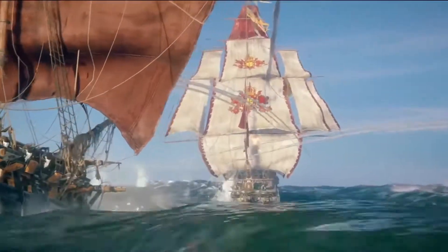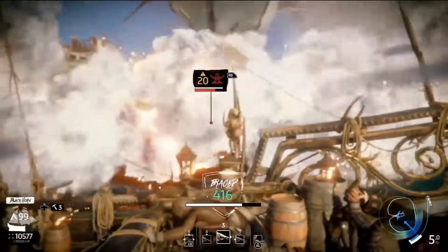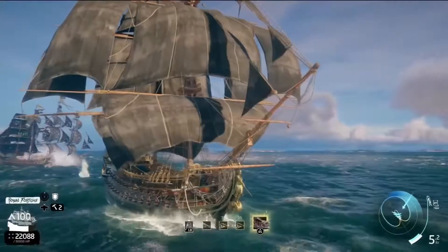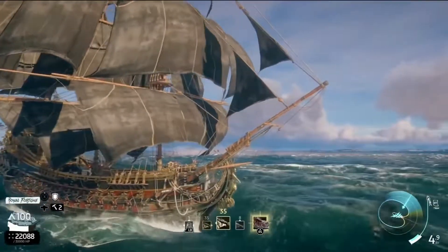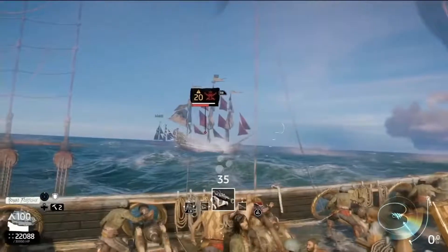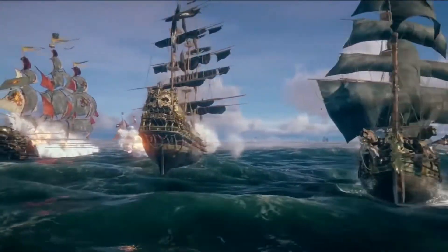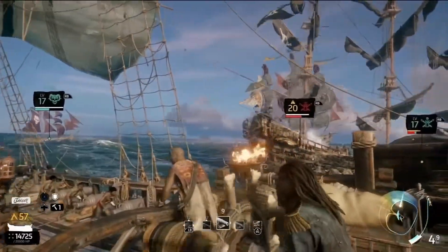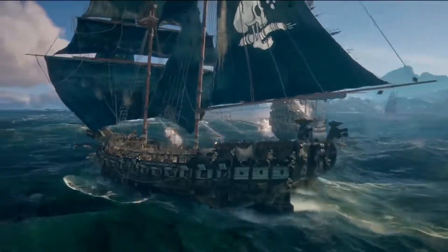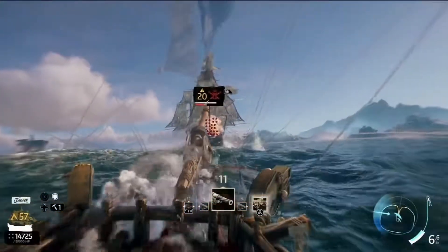The Commodore turns his cannons on you. You brace for fire, absorbing the first blow. Your allies maneuver for positioning. The Royal Fortune acts as a tank, drawing the Commodore's fire. It unleashes its special ability, Siege Mode — once anchored, it can fire its cannons without limits. The Jaeger slips into position with its powerful cannon; its special ability delivers eight shots in a single blast, increasing the odds for a critical hit.